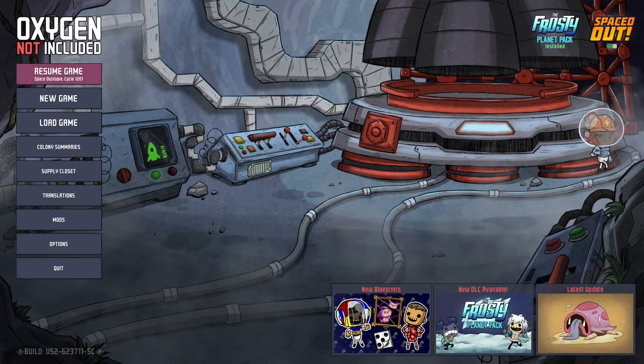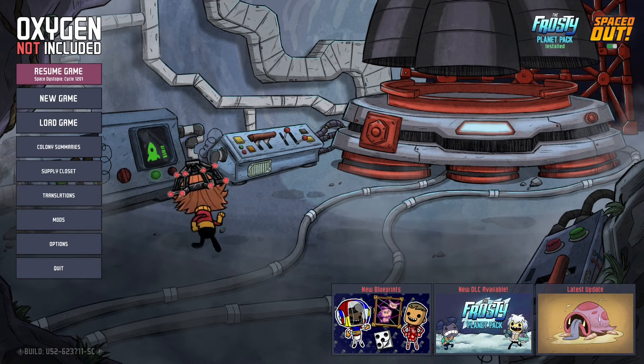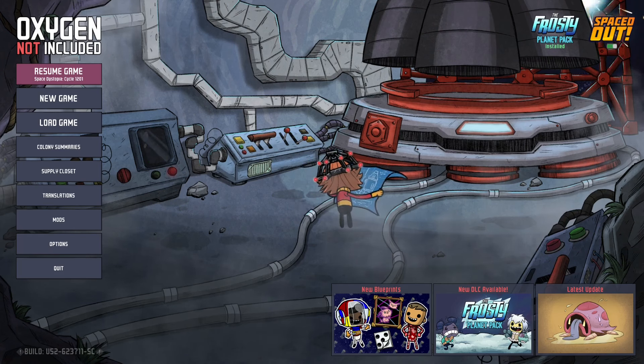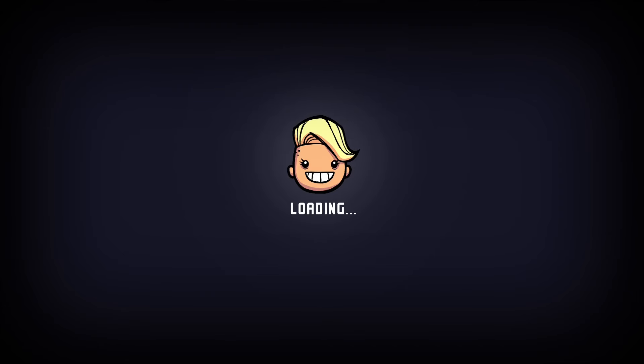Hello everybody, Walter here. Welcome to episode 38 of my Oxygen Not Included Let's Play series with the Space DLC. In a previous episode, we started exploiting the various resources on the space map by launching over the first mining rocket, and today I would like to start taming the magma volcanoes on the main asteroid to get some food for our stone hedges in the future. Let's jump back into the game and have a look.